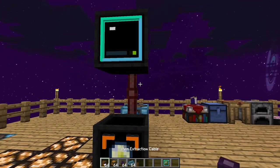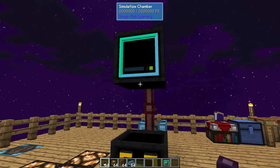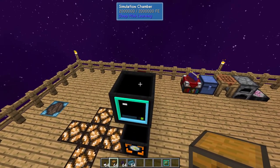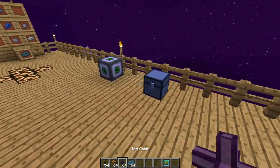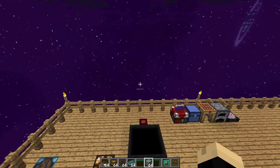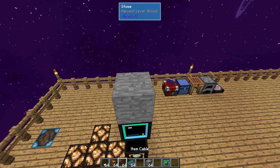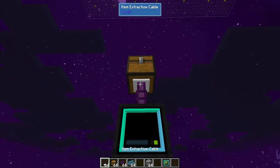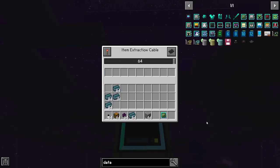So we're going to go ahead and take an item extraction cable. We need to put it two spaces above the fabricator. I'm going to grab a block here — stone to make a spacer — and we're going to put a chest, then put in our item extraction cable and turn it up all the way.